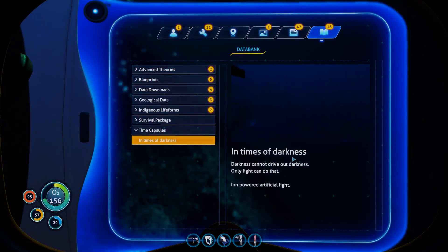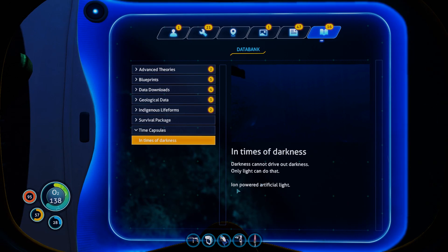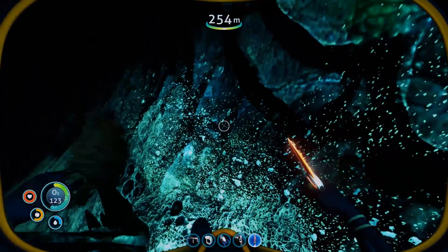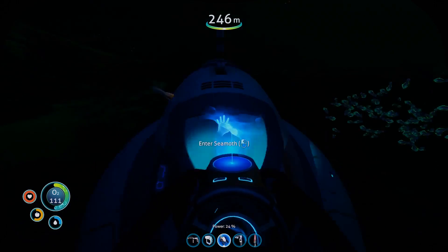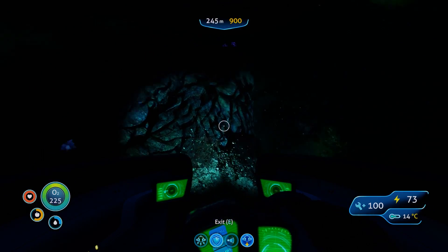The message reads: 'In times of darkness' — and there's a really nice screenshot of just darkness — 'darkness cannot drive out darkness, only light can do that.' Ion-powered artificial light. And they gave us a nice ion battery! That's actually a valuable battery, that's going to help me out a little bit. Thank you for leaving that behind — I appreciate it.